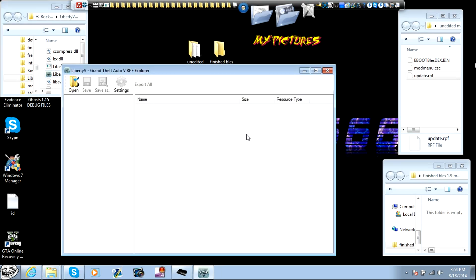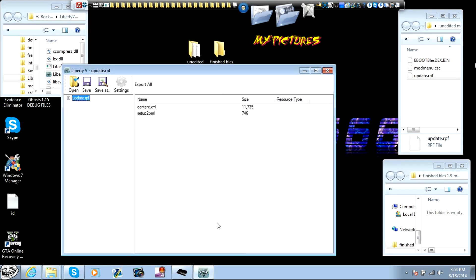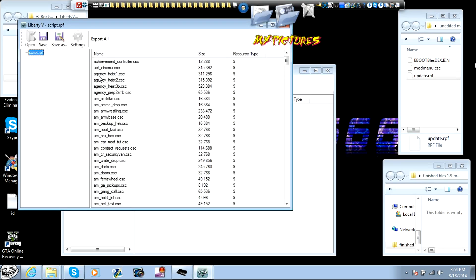Open up Liberty V. Click on PlayStation 3. Click open. Go to the RPF, highlight it, and click open again. Now click the plus button. Go to PS3, patch, levels, GTA V, and then click on the script file here and come over here. The one in the middle is the script file you're going to want, so double click on that and it opens that file up.